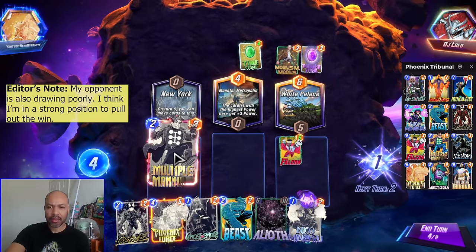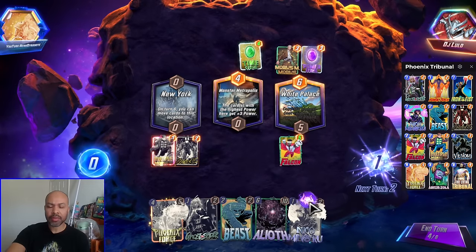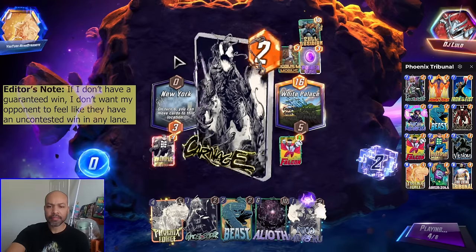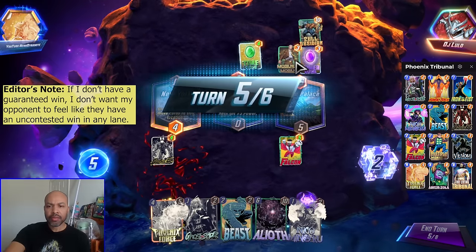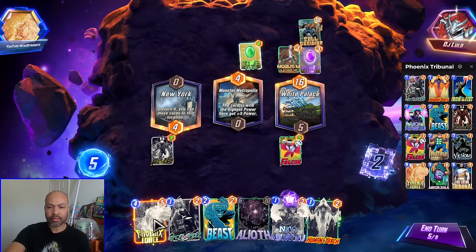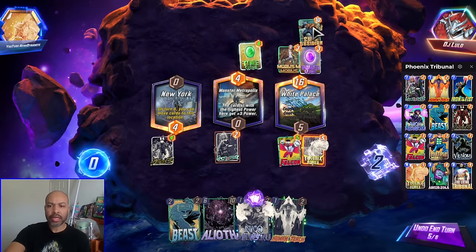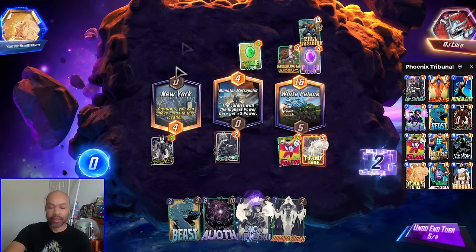So I'm going to Snap. I'm going to play multiple-man and Carnage into New York. People typically don't play into New York, so if I do, there's a lower chance that I'm going to be interacted with — which is the case. And then I don't want them to feel safe, so playing Human Torch is very tempting. But I will do Phoenix Force and Ghost Spider. There's a low chance they're going to fill up this lane. New York throws a lot of things into chaos.